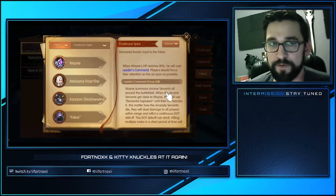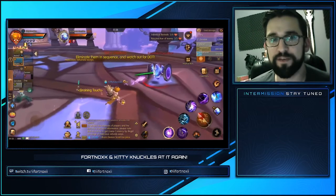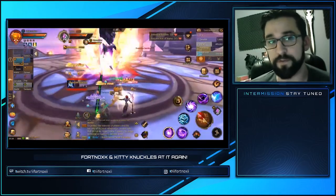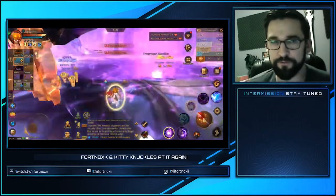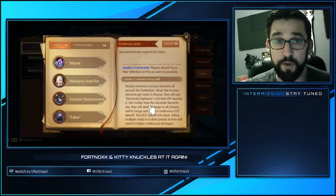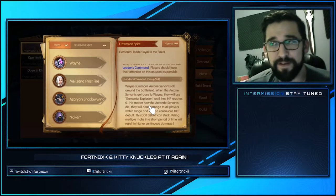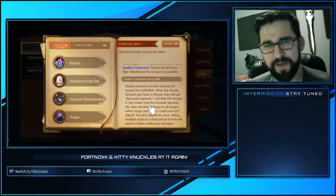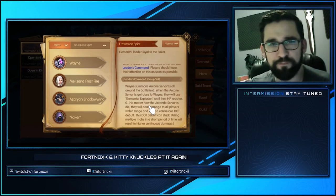When he does the phase switch he's going to summon arcane servants — the first time he summons two, the second time four, and the third time four. As you go through and kill these servants they will give you the damage over time debuff. Kill the first one as quickly as possible — that allows healers to catch up and top everybody off before you kill the next one. Once the arcane servants reach the boss they begin a cast timer about five seconds long, so on that last one you have plenty of time: let it reach the boss, let it blow itself up, don't even worry about killing it, then get back to DPS on the boss.